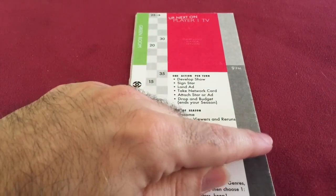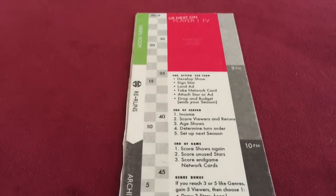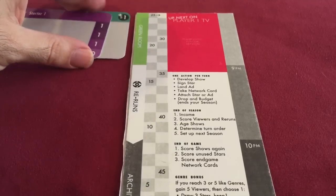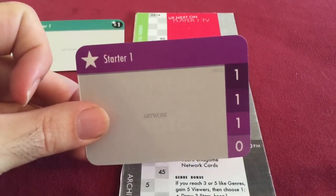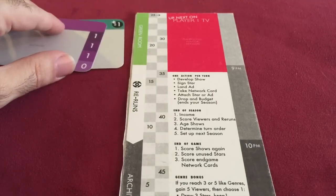The network board also has your three time slots — 8pm, 9pm, and 10pm — and a green room for your stars and ads. You actually start the game with one star and one ad, so let's set that up right now. There's our starter ad and our starter star. The reason these prototype cards say 'starter' is because that's another thing you can name in the Kickstarter campaign.